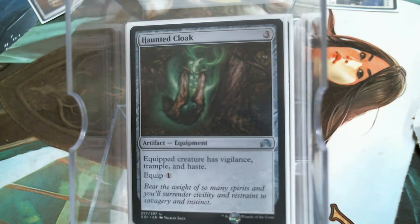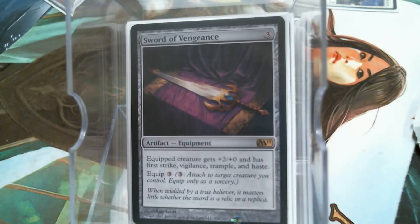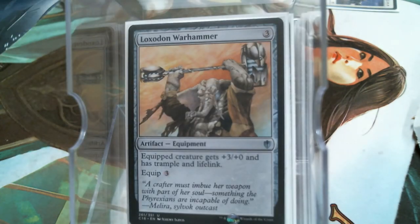Haunted Cloak shares three abilities, all of which I'd love to have on Serra Avatar, as well as the Swiftfoot Boots — giving the team Hexproof and Haste is never bad. Akroma's Sword is going to make one of your creatures amazing. Hopefully it's the Avatar, but it doesn't have to be. Loxodon Warhammer does a little bit of the life gain thing and Trample, Lifelink.